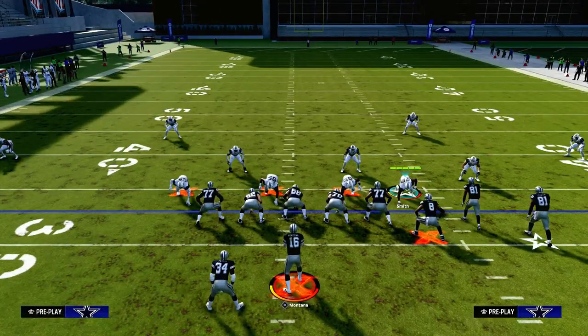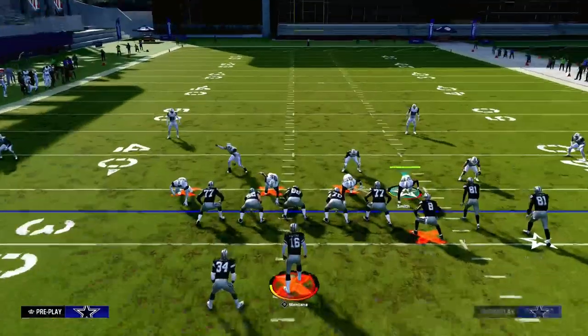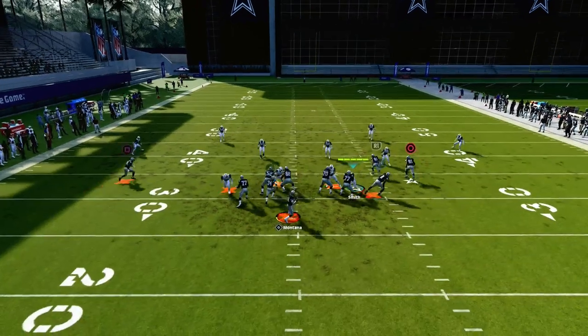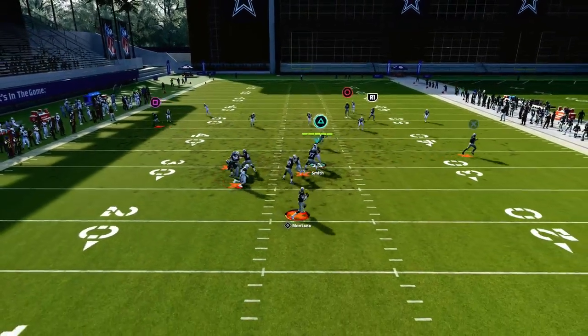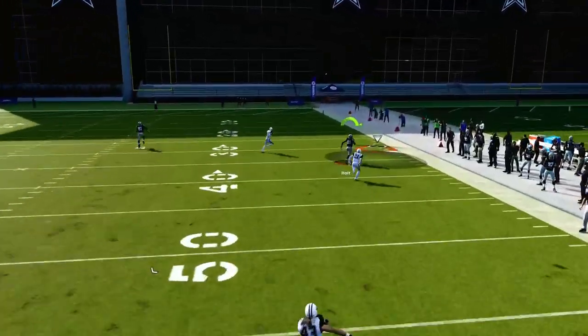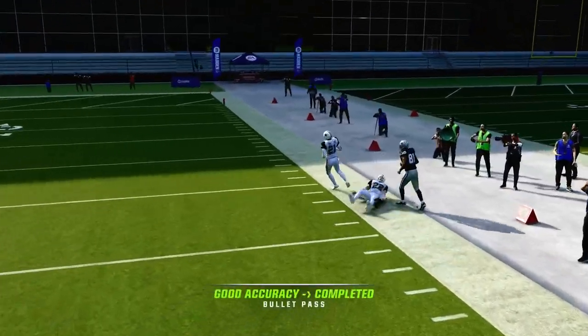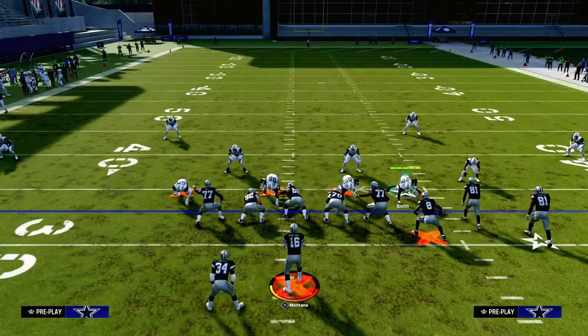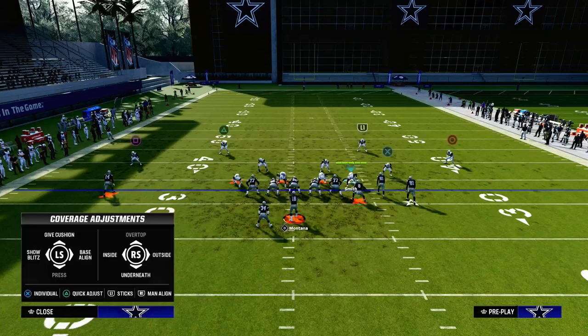In this example I'm running a bunch to the wide side of the field — the ball is on the left hash mark, my bunch is to the right, and there's more grass to the right side of the screen. If I run a streak, a corner, and a flat, what's going to happen when you do this with your bunch to the wide side is the corner route has potential to get over the top of a 30-yard cloud flat.